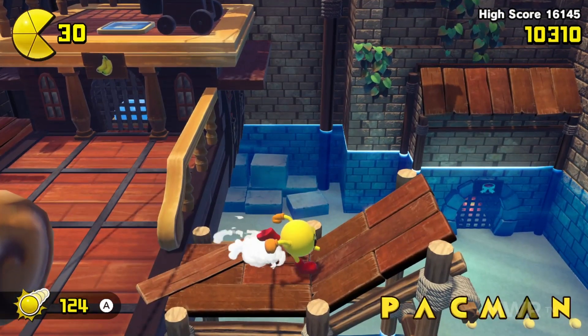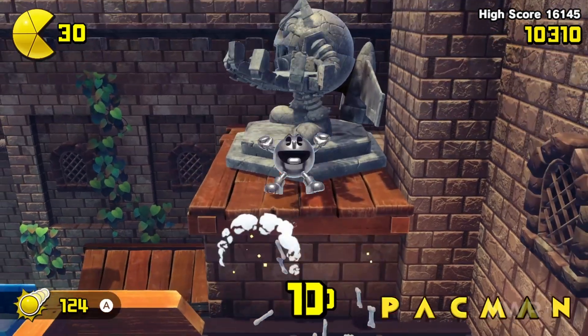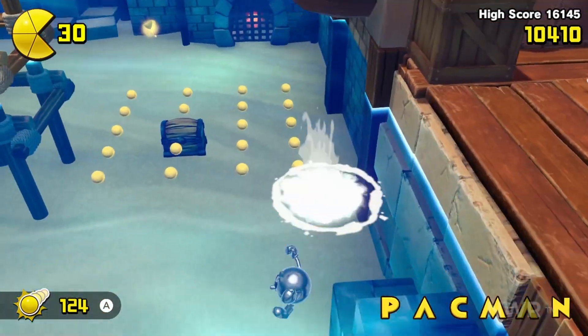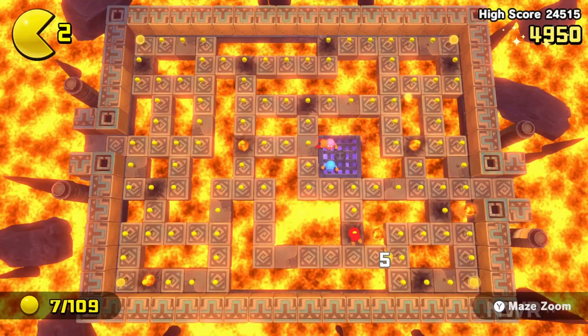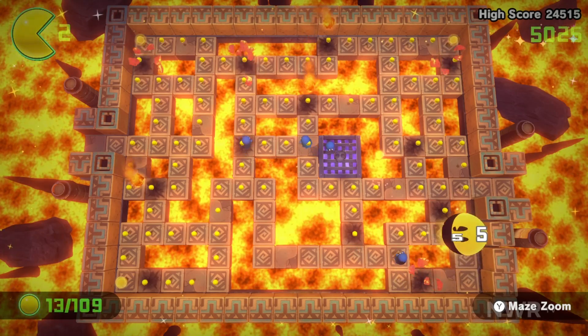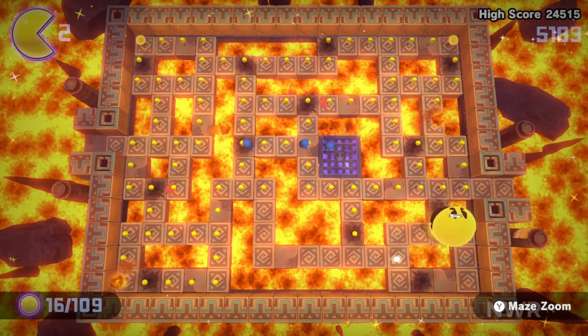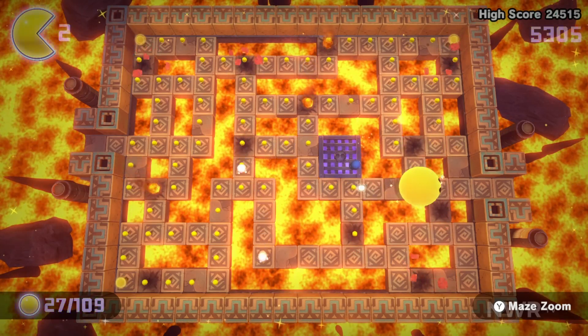Pellets picked up throughout levels can be thrown at enemies as a secondary attack. Pac-Man can also charge up a Sonic the Hedgehog-like rolling dash to plow through enemies and launch off ramps. Levels also contain a variety of fruits, which serve as keys for locked doors, along with a Galaxian, which can unlock classic-style Pac-Man mazes.